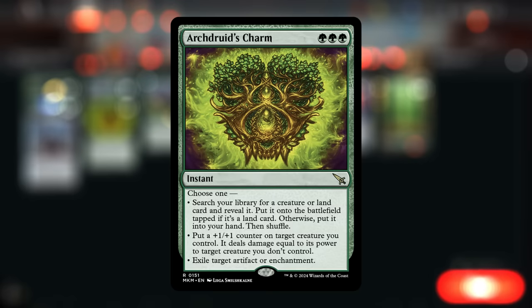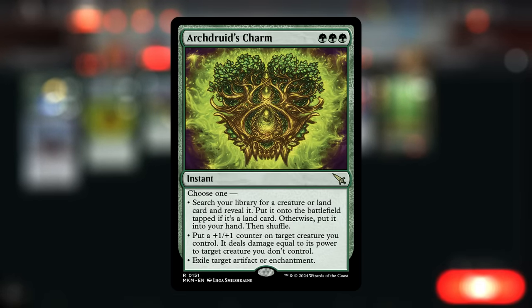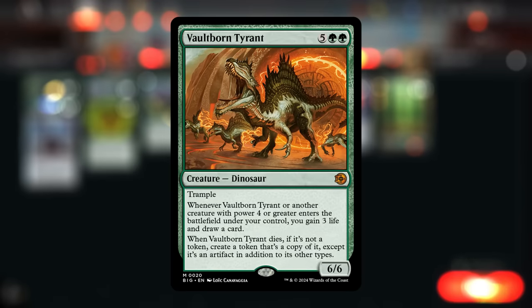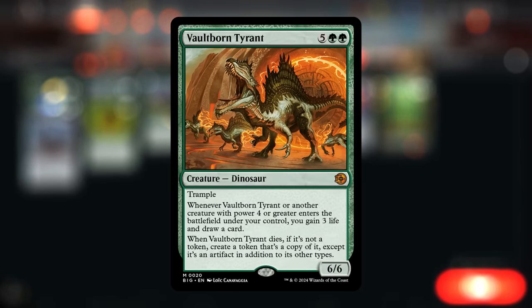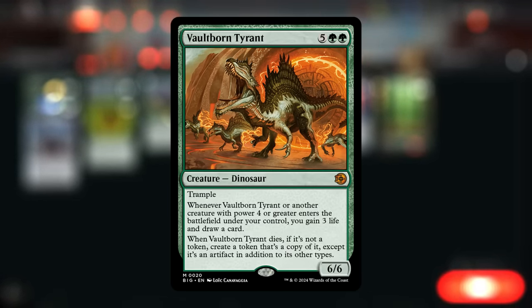Archdruid's Charm is a nice payoff for being a mono green deck — it can help us ramp but also act as removal for artifacts, enchantments, or creatures. It's also synergistic with Nexus of Becoming because if we have it on the battlefield and are out of creatures in hand, we can tutor one up with Archdruid's Charm and find our Thunderhulk or Vaultborn Tyrant. Vaultborn Tyrant is another payoff to cheat into play with Nexus, but also fine to cast at seven mana — it gains us extra life, draws extra cards, and if removed often leaves behind a token that does the same.